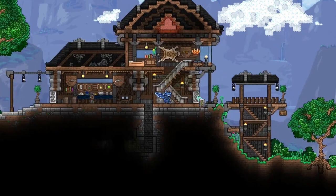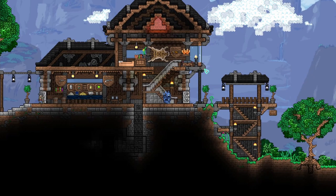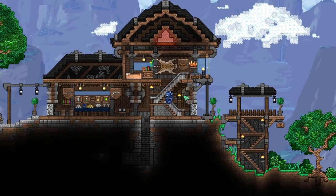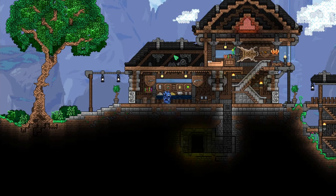Over here you can see we've got a lot going on. I wanted something that was really disjointed yet functional, so we went with the standard outlining of the house - wood, some ebonstone brick, and some palladium column painted gray. I decided to add a lot of metal inserts and I really like the way this turned out. We have a palladium column that's actuated and also painted gray, kind of looking like it's holding up the outside part of the house.